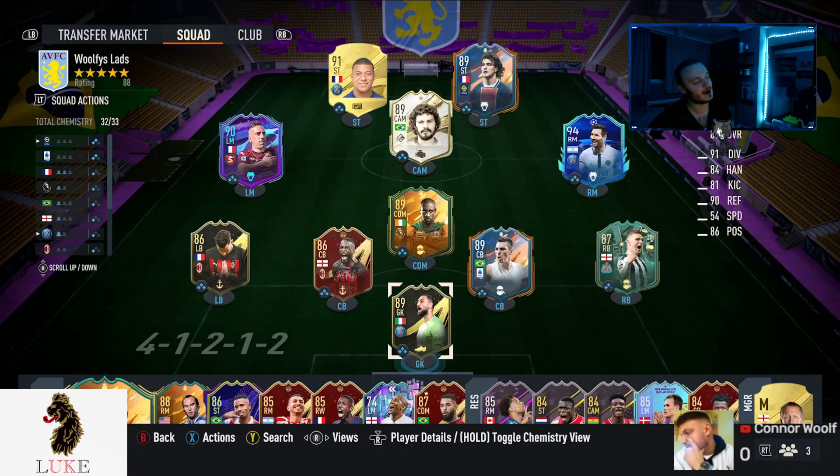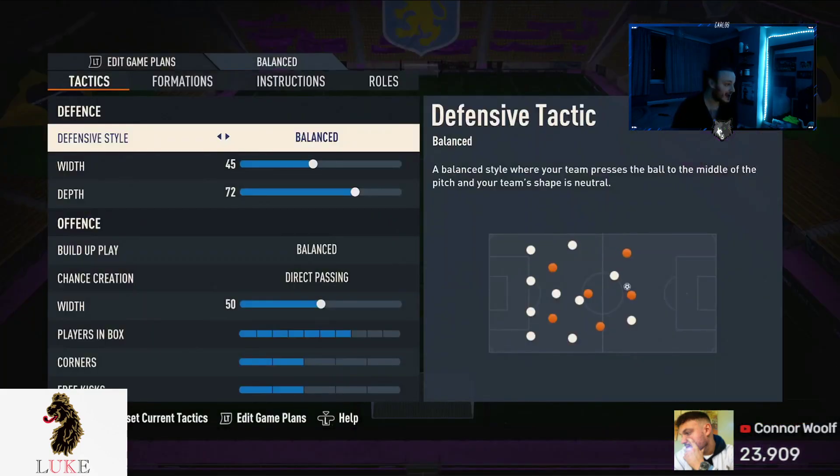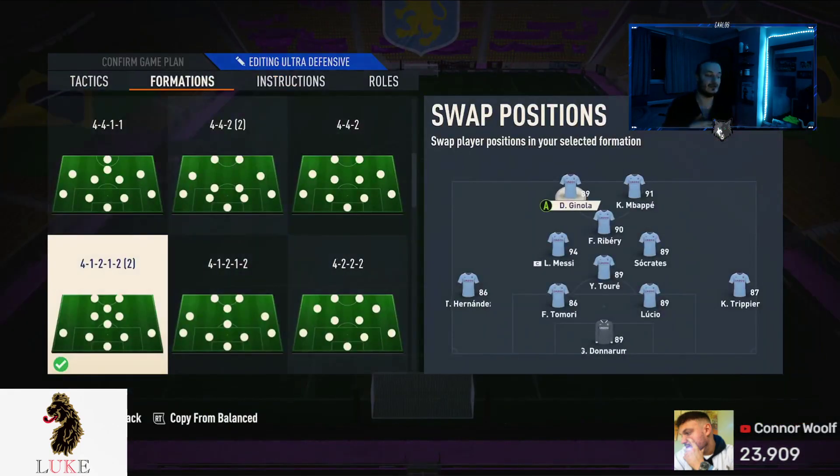Yes then, YouTube, we are back with a brand new Custom Tactics video. If you want to drop a like on today's video and hit that subscribe button, that would mean the world to me. The 41212 Narrow is here — another updated Custom Tactics video. I would say it's definitely top three. In terms of attacking-wise, it is probably the best formation on the game. Your absolute bread and butter for many, many years.